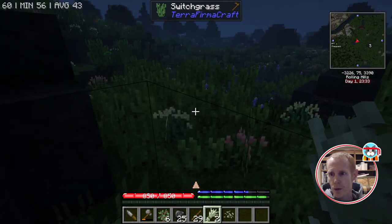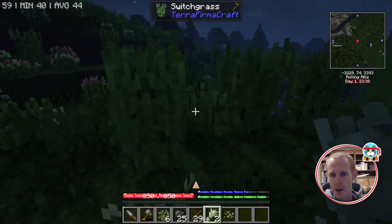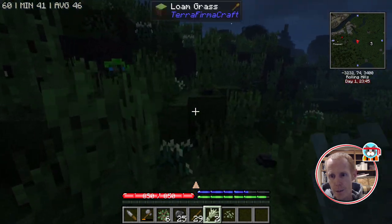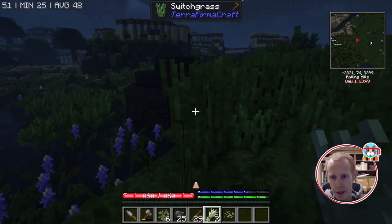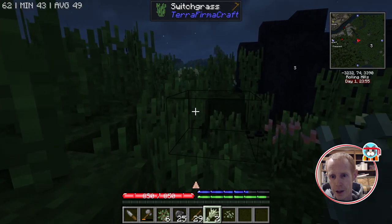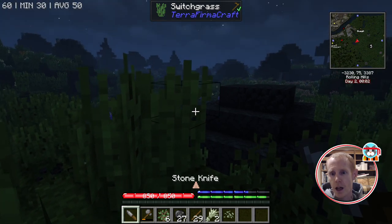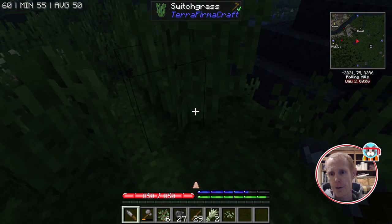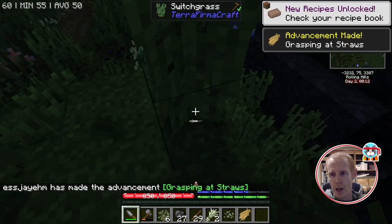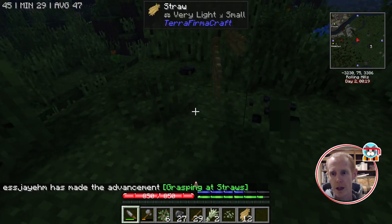Found a good spot near the water. When we have our knife, we can break grass with it to get straw — straw is one of the more important things in the early game. It can be used to make thatch, which is one of your earliest building materials.